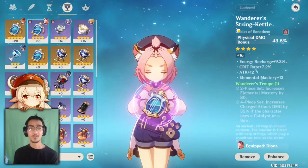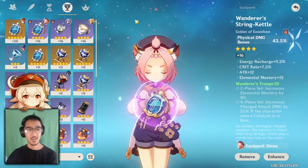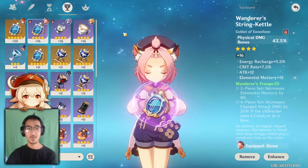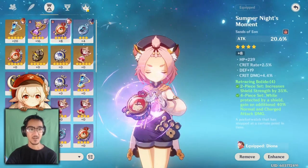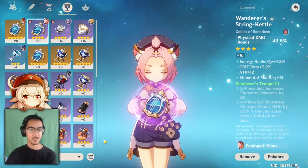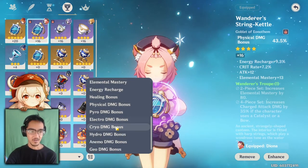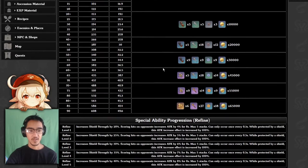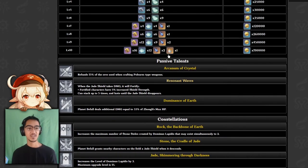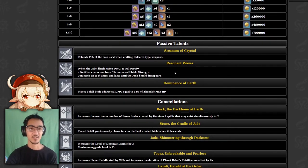If you're really going for the Geo construct or the support type Zhongli, Geo damage bonus should be on your goblet instead of physical damage bonus. It's kind of hard to find elemental damage bonus pieces, so I say get the four-piece on the other set since those are easier to get, and then for the goblet just use whatever you have. I have a Wanderer's Troupe piece here because this is the only physical damage piece I have. I don't plan on using him for his construct anyway. Zhongli is definitely a character you all want to try to pull for. I forgot to mention his passive abilities - Planet Befall deals additional damage equal to 33% of Zhongli's max HP, so Noblesse Oblige would probably be good with that, and having a lot of HP would also be good. And with the Jade Shield Fortify talent, his shield gets stronger every time he gets hit, up to five times.